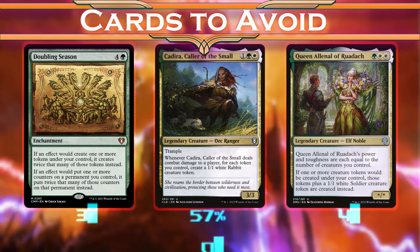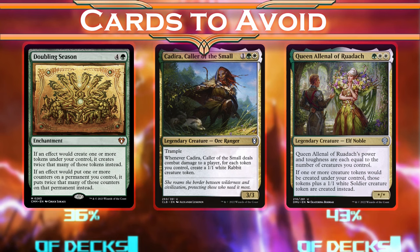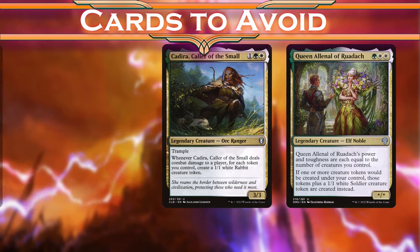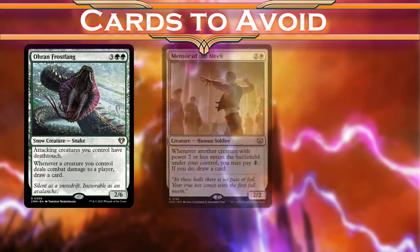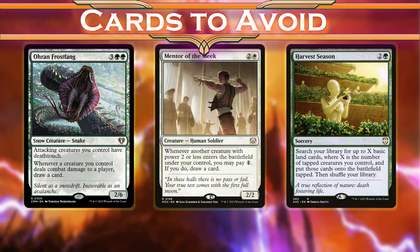Doubling Season, Kadira, and Queen All-in-All all amplify our token generation. But there's only so many tokens we can make use of before we see diminishing returns, and the investments of mana and money do not justify their inclusions. We'll still have token generators, but we want them to be doing other things as well, or else be a large burst of tokens to recover from setbacks.